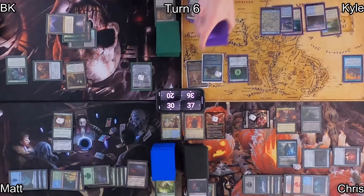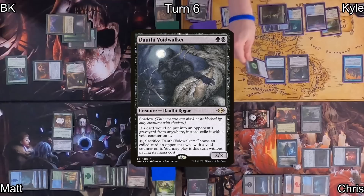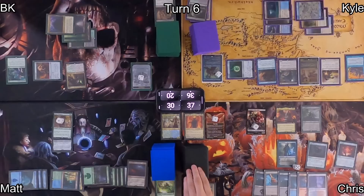On Kyle's turn, he drops Verdant Catacombs, cracks it for a Swamp, and plays Siren Stormtamer as a follow-up, then casts Dauthi Voidwalker — that's really going to pump the brakes on my plan, but it could also give Kyle access to exiled cards from Chris's wheels. He then casts his commander Tymna the Weaver, and with that out, casts Augur Il-Vec as well — another shadow creature with a specific upkeep trigger to gain life.